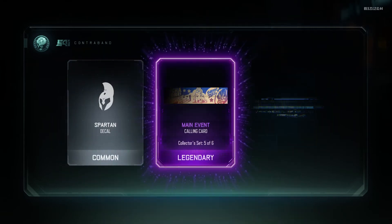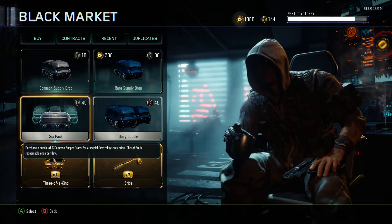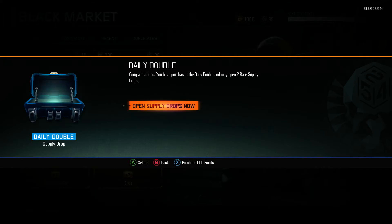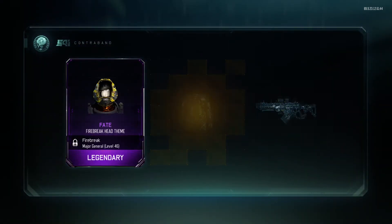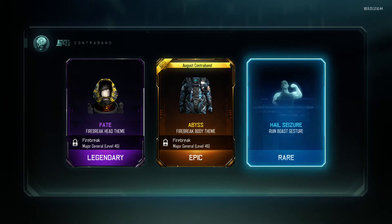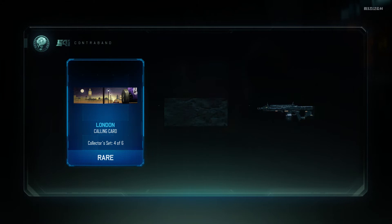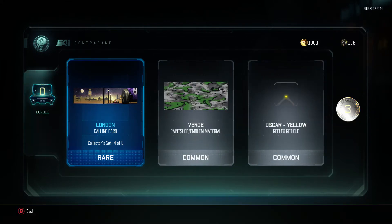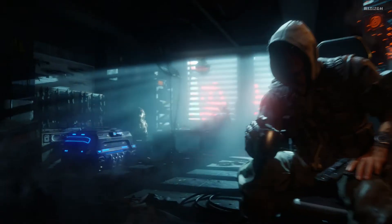Doesn't look like it, but we still have the daily double we can buy right now. With the crypto keys we have we can get three more, and we might get more crypto keys from these. Yeah, we are getting a lot of August contraband. That'd be crazy if we could get a weapon while we just open these normal rare supply drops.